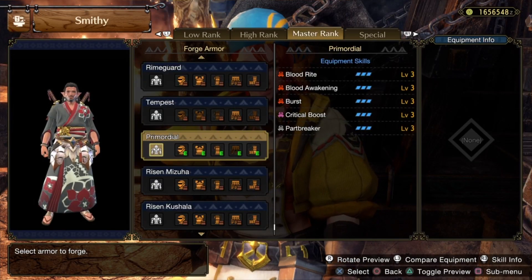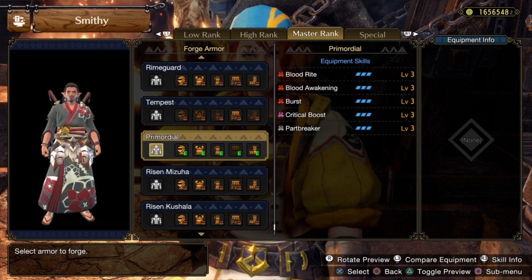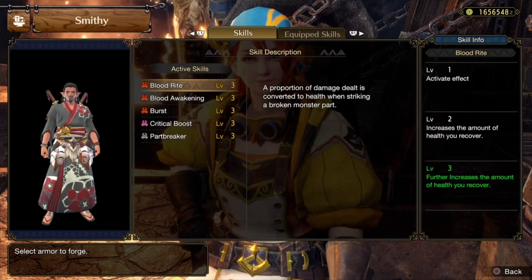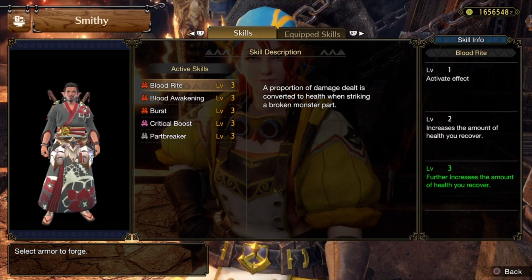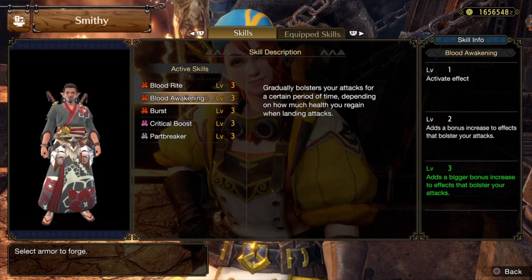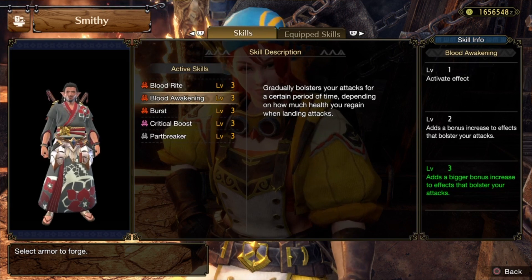Now that we're at armor, you can see that the armor I chose is Primordial Malzina armor. It gives us Blood Rite, Blood Awakening, Burst, Critical Boost, and Part Breaker. Blood Rite says a portion of damage dealt is converted to health when striking a broken monster part, and it further increases the amount of health you recover for each level.